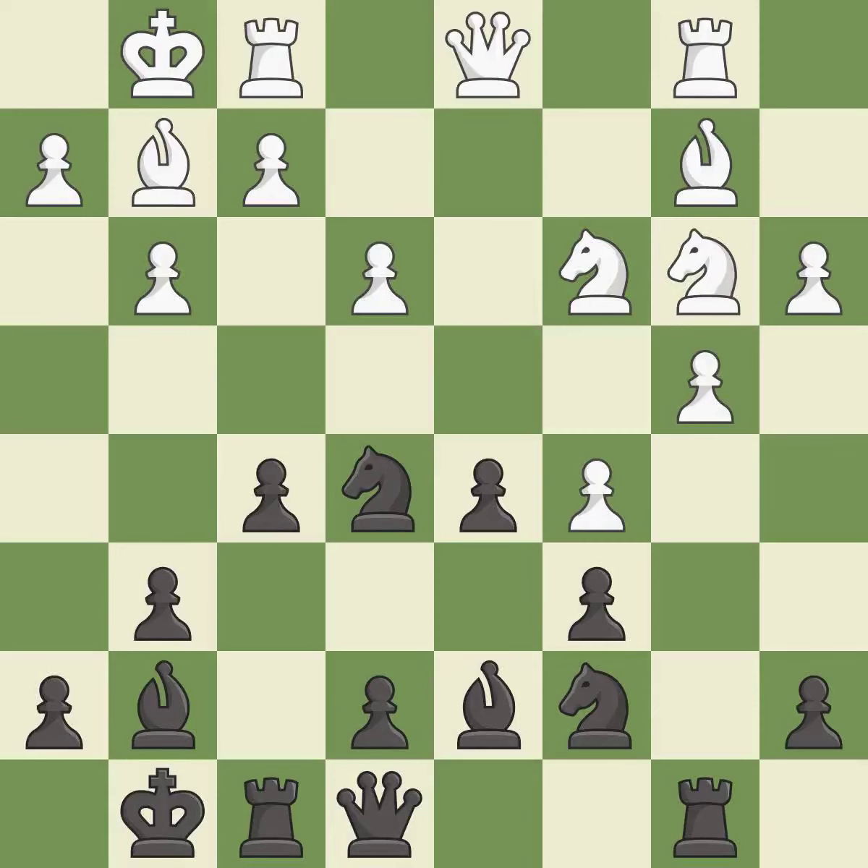This allows the opponent to take an outpost with the knight — it is an inaccuracy. This takes an outpost, an active square where the knight cannot be kicked out by a pawn. This is the only good move.